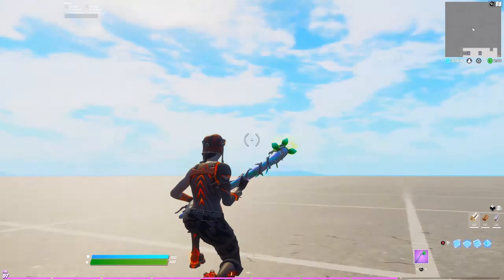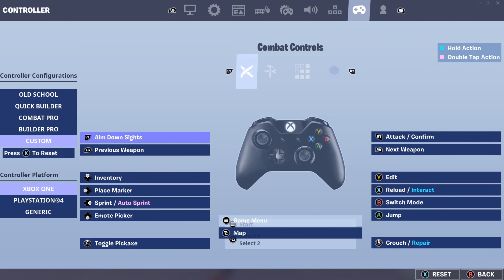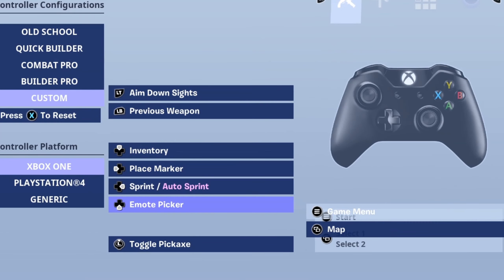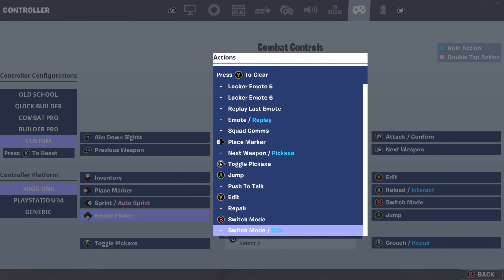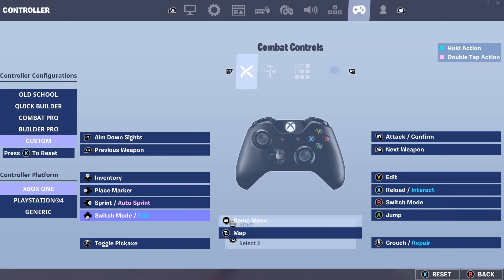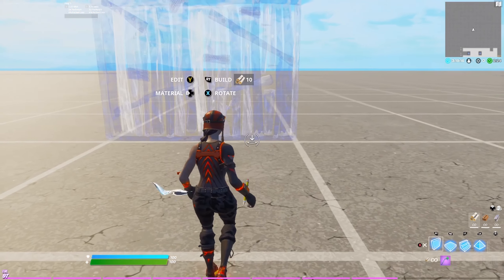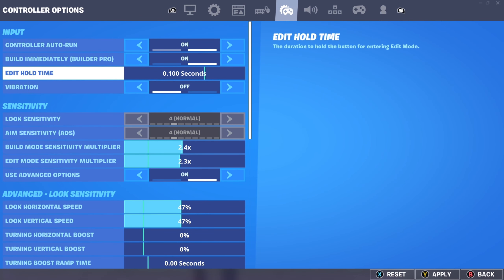How to remove input delay — this works for both console and PC. Most of these tricks are for controller, but I'll show you some stuff that works for keyboard too. Every time you start your game, go to the settings, scroll all the way to the bottom, find Switch Mode / Edit, turn it on, apply, go out and go back in, then remove it. That will remove your input delay.